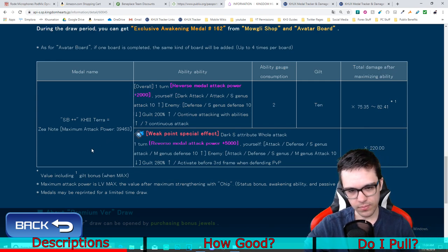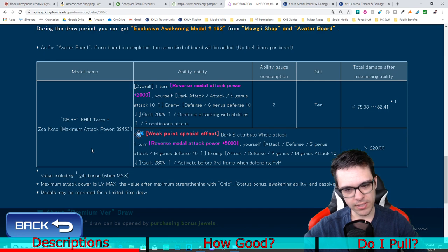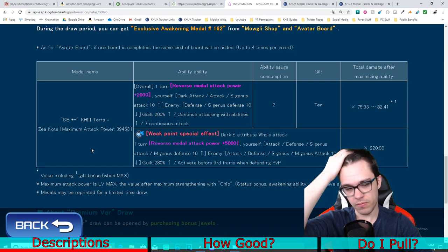The supernova also increases reverse metal strength by plus 5,000, and buffs your general strength, general defense, speed strength, and magic defense by 10 tiers. It lowers the enemy's general strength, general defense, speed attack, and magic strength by 10 tiers — that's actually kind of interesting. It increases your guilt buff by 280%, activates before the third slot in PvP, and has a times 220 damage multiplier for the supernova.